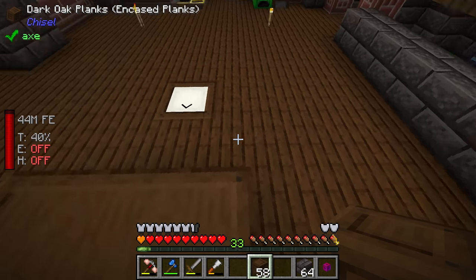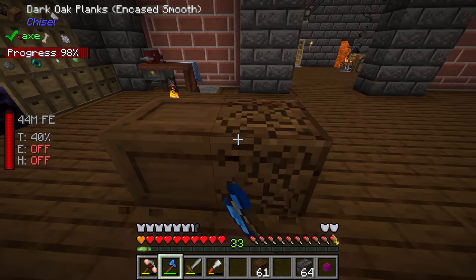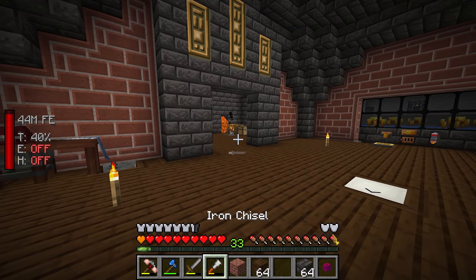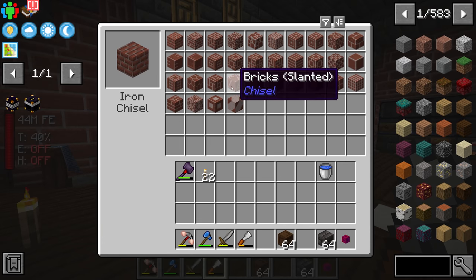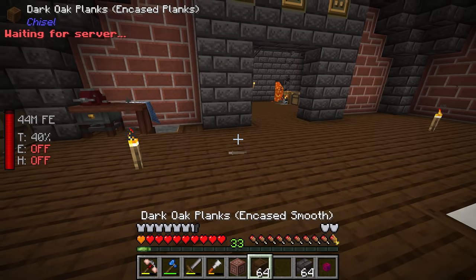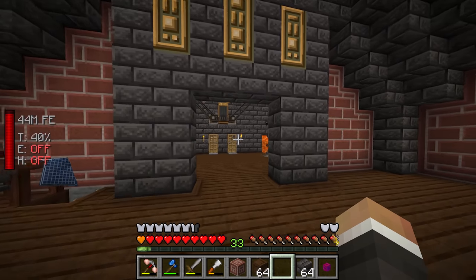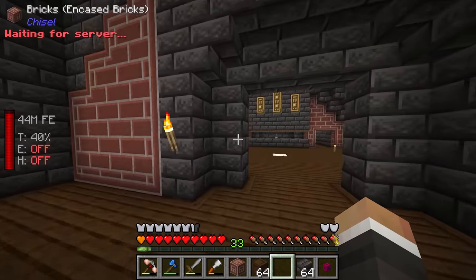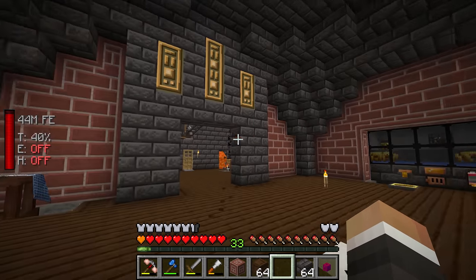The walls are the same idea — regular Minecraft bricks run through the chisel. There are a bunch of different brick designs to choose from. The one I chose is the encased brick, which looks quite nice and forms a connected texture. I'm not super keen on how it looks on this side since I haven't done as much work on this room yet, but it's a work in progress.